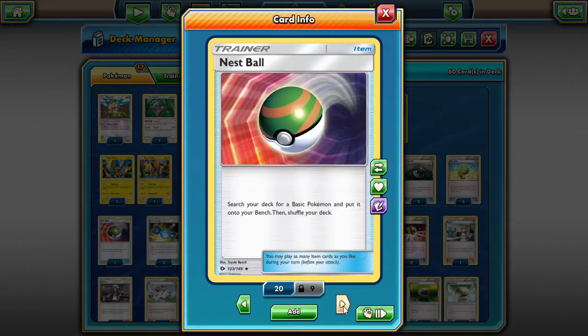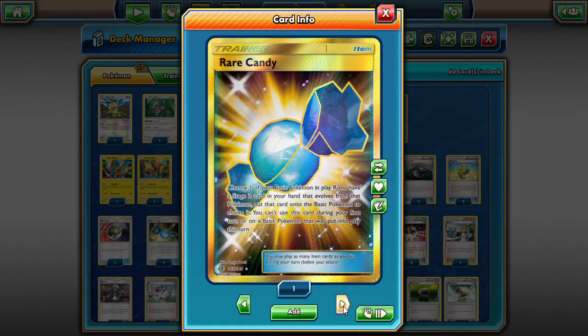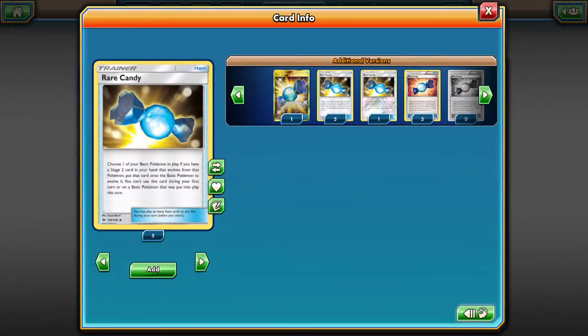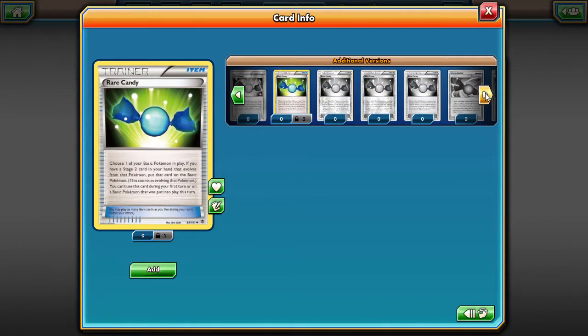We have one Nest Ball, which is primarily to get out Oranguru and Bulbasaur — those guys you want out first turn or as soon as possible. Then we have four Rare Candies, and there are actually a couple of different art forms of Rare Candy, which is kind of cool.